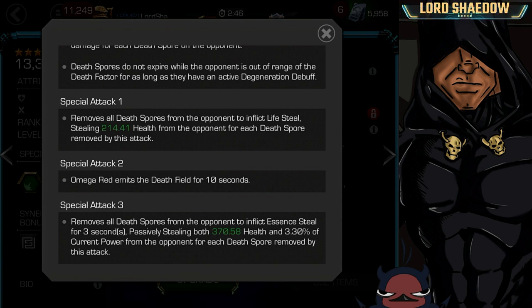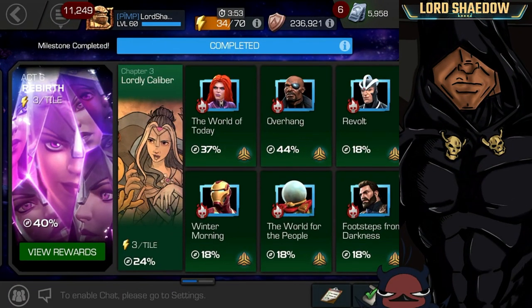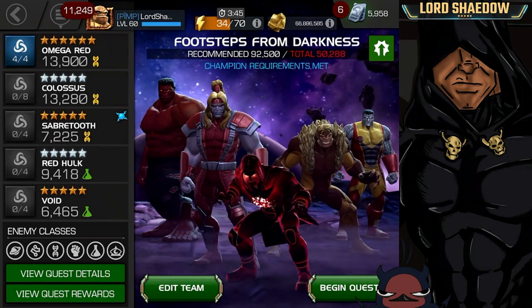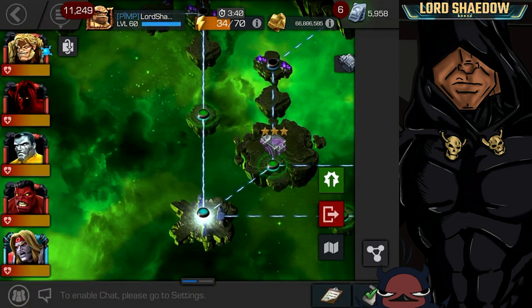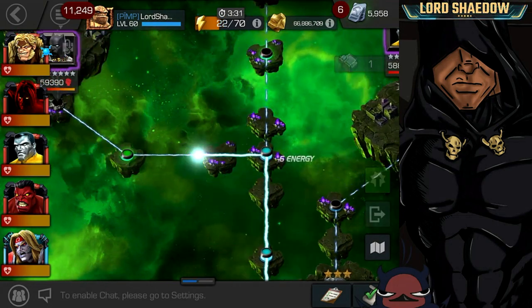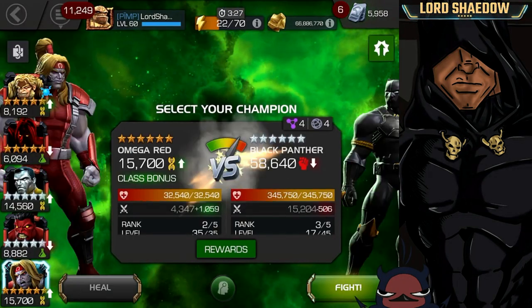So that's Omega Red — he is a very good champion. Let's see him in action. I decided to go into Act 6.3, the final quest, because there's a path all the way to the far left that is Caltrops. You can see I already went down this path before with Ghost, and while Ghost was perfectly capable of doing this path, I had an easier time with Omega Red.